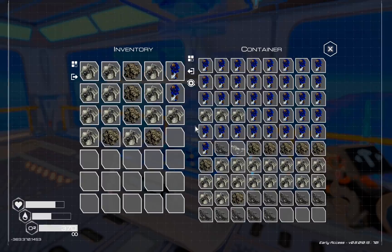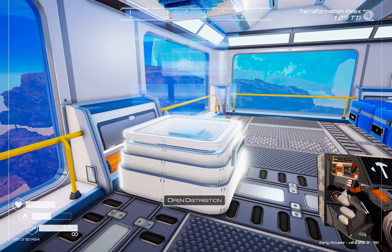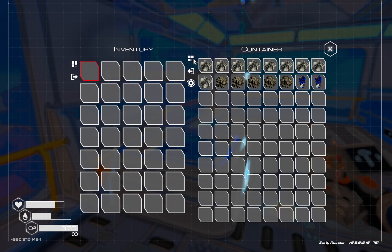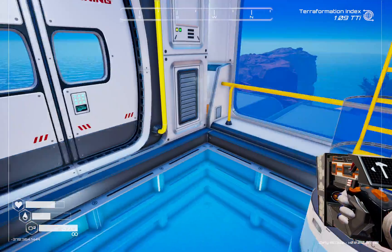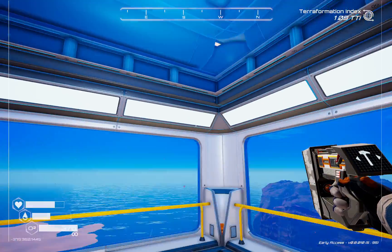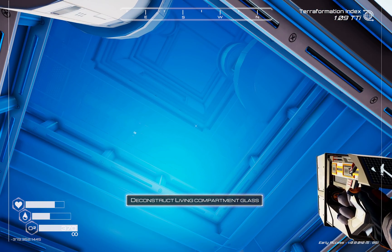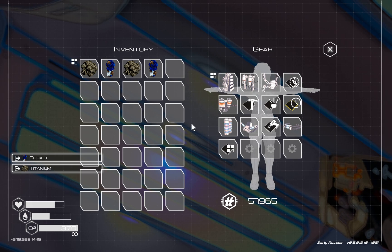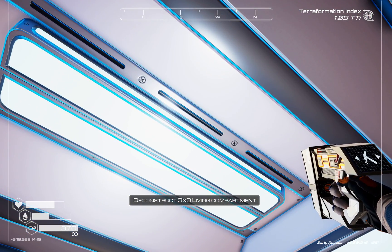Now we've got to take out the ones above us. Let's pop up and dump some of this stuff — the chest's pretty much full, so I'll take that off supply and shove everything in there. Now, because we've got glass in the floor and ceiling, we have to take out two panes of glass before we can remove the living compartment. Once we've taken out those two panes of glass, it gives us the option to remove the living compartment — and that's why I emptied out our stuff beforehand.